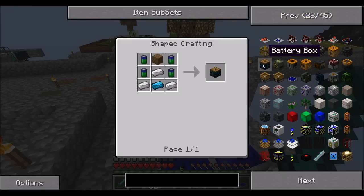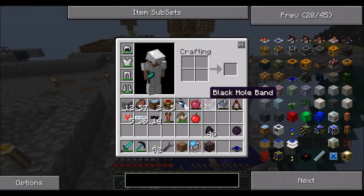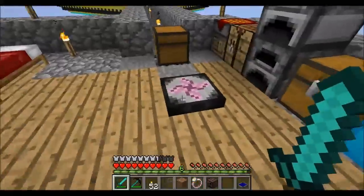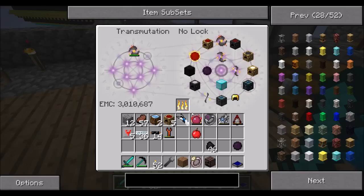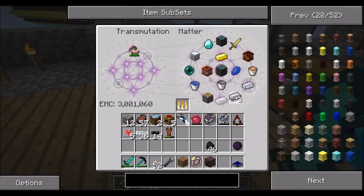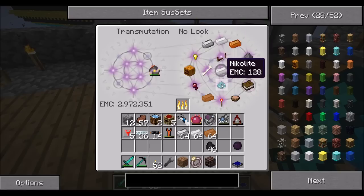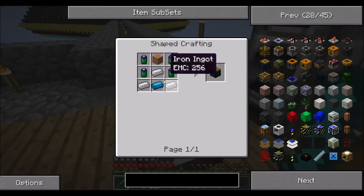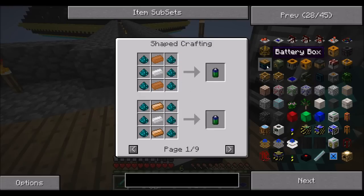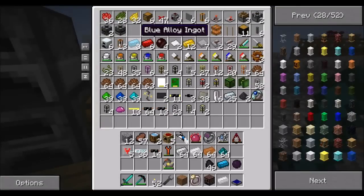There's a power storage block — a battery box. That just requires some batteries, which is Nikolite, copper, and tin. It wouldn't be a bad idea to get a battery box. So let's get Nikolite and all that good stuff — a stack of iron, tin, and copper, then Nikolite. That should do for a battery box. I wouldn't mind having just a little bit of power here flowing and doing cool stuff.